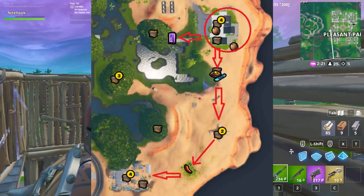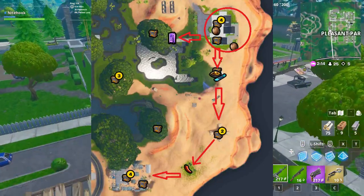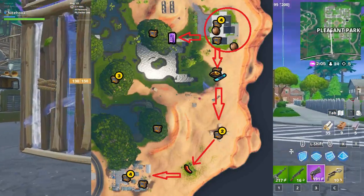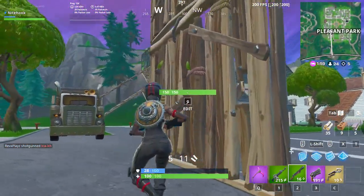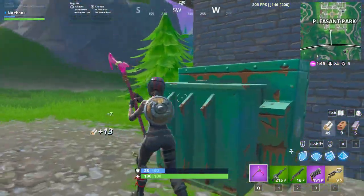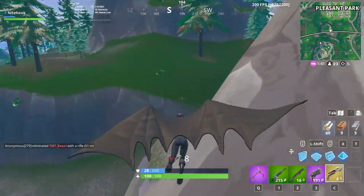Last but not least, we have the John Wick House on the east of Moisty Palms. This underrated spot is the go-to for wins, rotations, and materials. With six chest spawns and decent floor loot, loot is not going to be a problem. Another factor is the presence of palm trees — these trees drop coconuts which give five shield each. There are five trees here, dropping anywhere from two to three coconuts each, giving you anywhere from 10 to 15 coconuts total. You can easily get 15 to 75 shield, and at a minimum 25 shield even if unlucky.